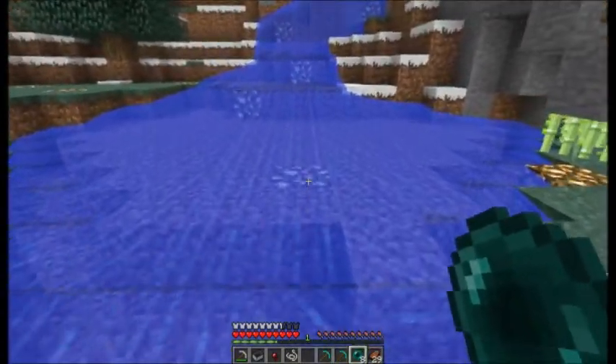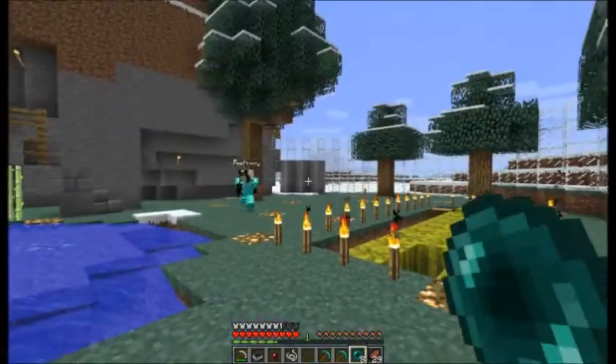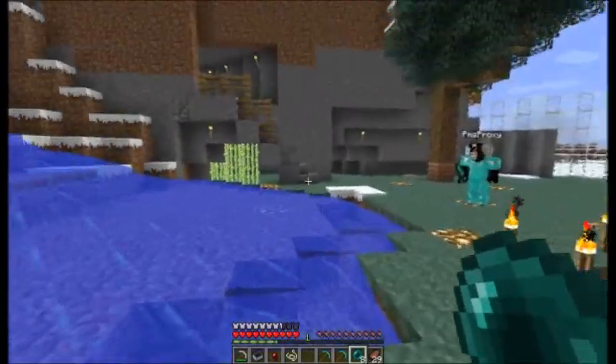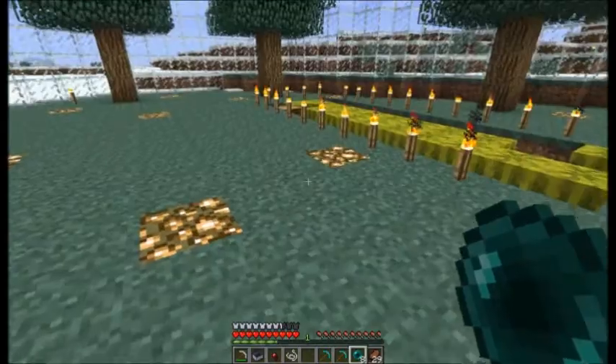I like the glowstone underneath. Yeah, I love the way glowstone looks. Like in the night time, it causes the water to look super bright, so it looks really cool. I stuck some glowstone on the ground because it keeps the snow from staying.